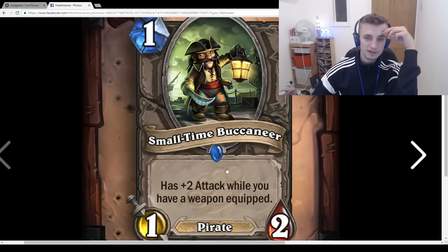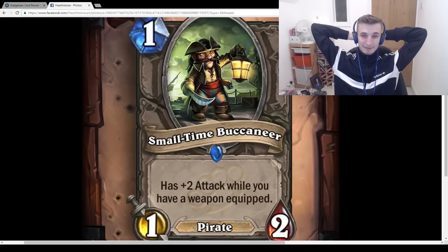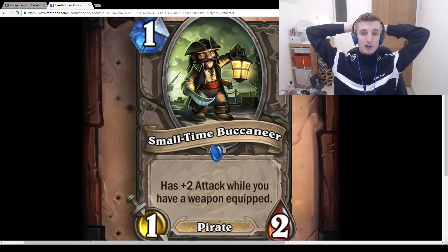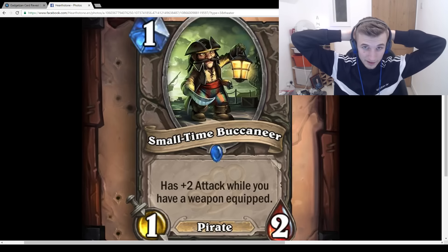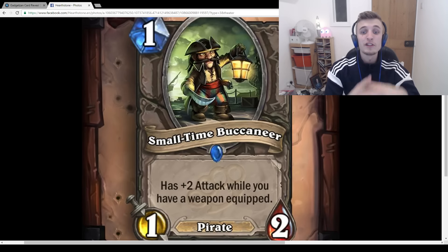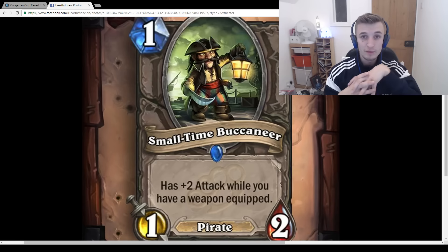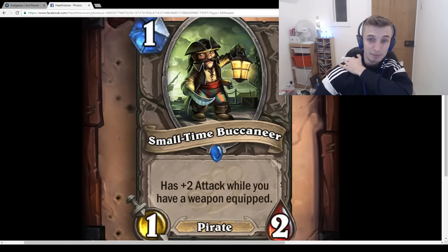Small-Time Buccaneer: 1-mana 1/2 Pirate, Has +2 attack while you have a weapon equipped. This card is nuts — it's just going to make Pirate decks even more aggressive. Consider this in Pirate Warrior: turn 1 you pass or do something average, turn 2 you play N'Zoth's First Mate giving you a 1/3 weapon, and then you coin this for a 3/2 Pirate. N'Zoth's First Mate will have pulled Patches too, so you're going to have a 1/1, a 1/1 with Charge, a 3/2, and a 1/3 weapon all from your first turn. Absolutely bonkers.